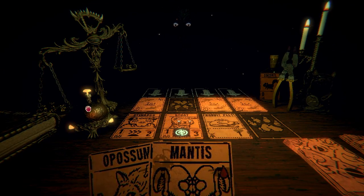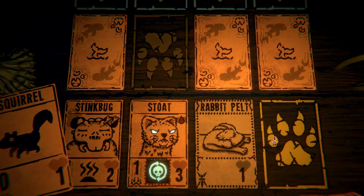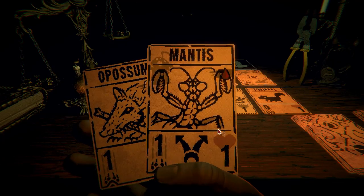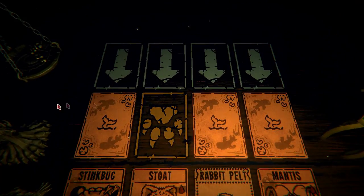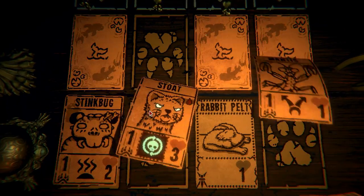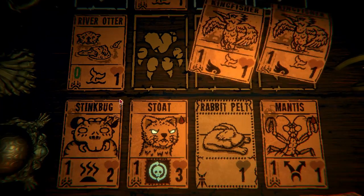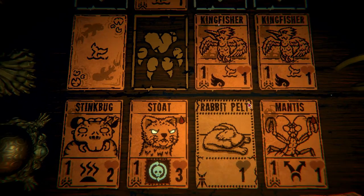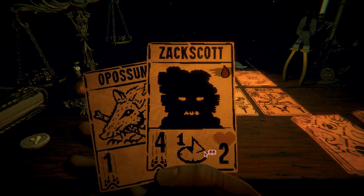This isn't going well for me at all. Let's get the squirrel, play the squirrel, mantis going out. I guess this is it — these things are flying over me. That guy has zero, those guys still have one. Let's see what we have here — the Zach Scott card.